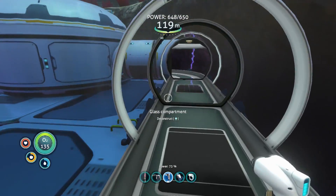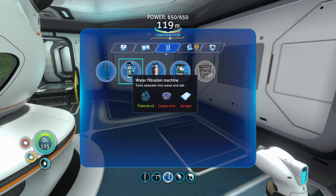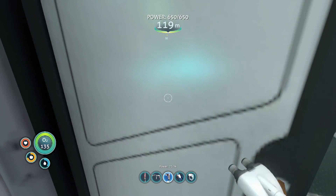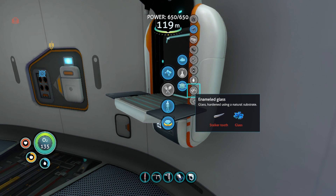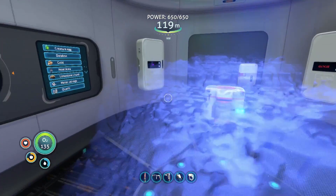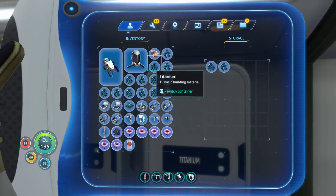I believe we have everything to make the water filtration system. Wait — it needs aerogel. What the hell do you need to make aerogel? I was looking at the bioreactor by mistake. It needs enameled glass and a ruby. Oh, I forgot about the stalker teeth. Where the hell do you find rubies? I have the gel sacks — I've got one right here, but I only have one. Maybe we're not going to be able to get into the water filtration system today.